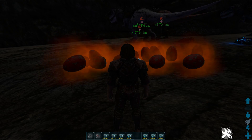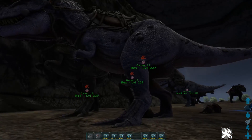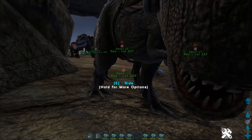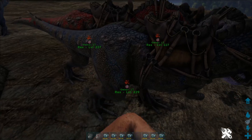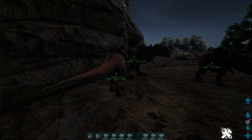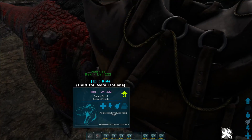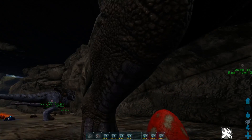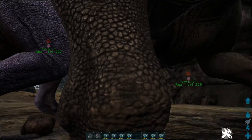We're trying to get some color mutations. So far we have this slightly purple body. I am in creative mode because it makes it easier to do breeding. We've got a blue back, a red back — that's just a health mutation — another red back, and a red spine. We unfortunately only have one male Rex, which is this one with a red spine.